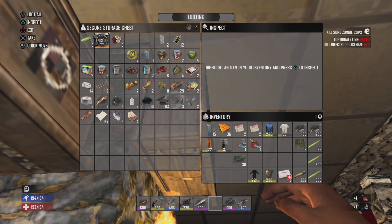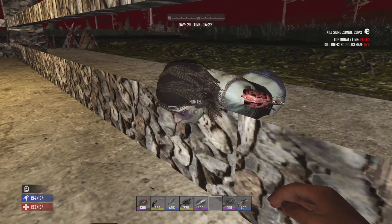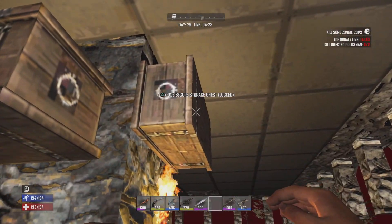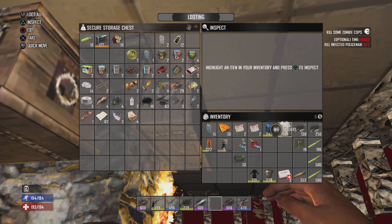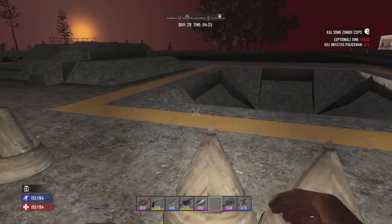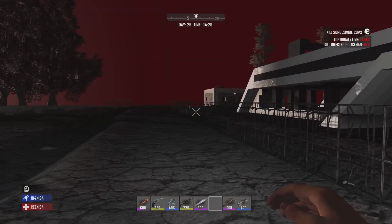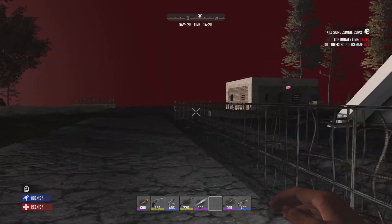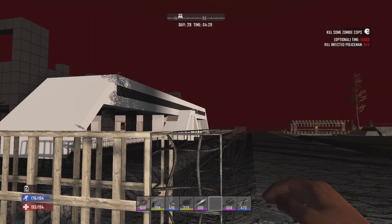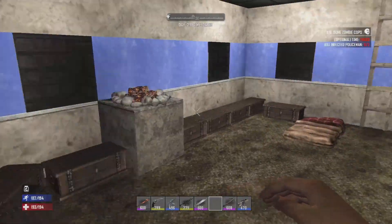The pistol will definitely come in handy. Any commentary, Cindy? Yeah, I guess she had some commentary but didn't wanna say it. With more treasure maps in hand, I'm actually tempted to spend either today or tomorrow going after these treasure maps because I need Dukes — desperately.